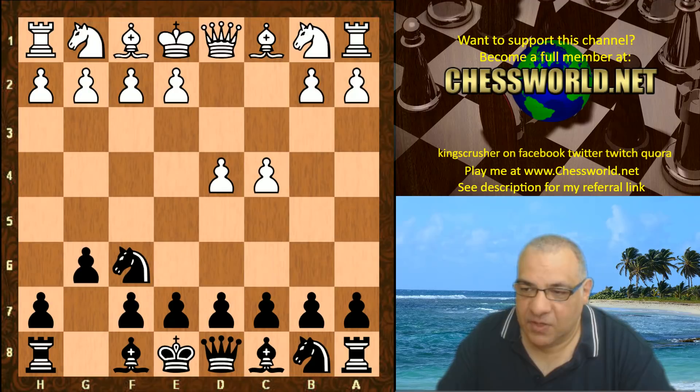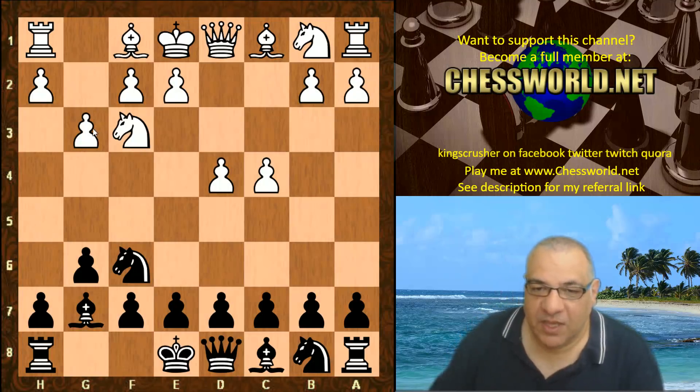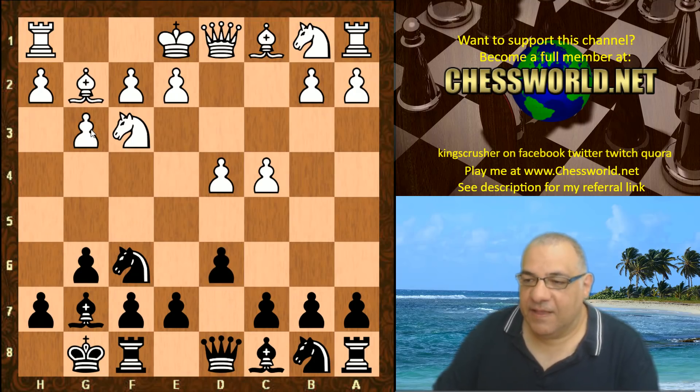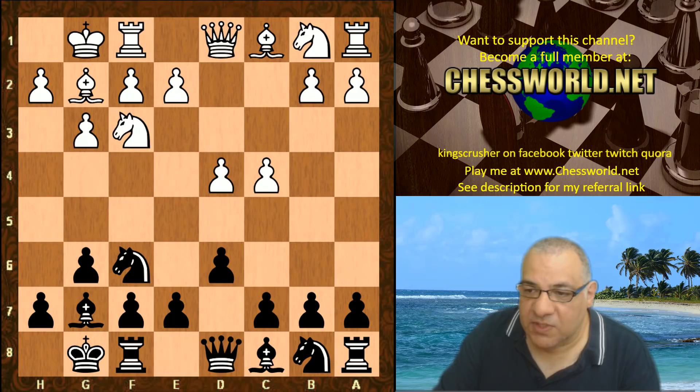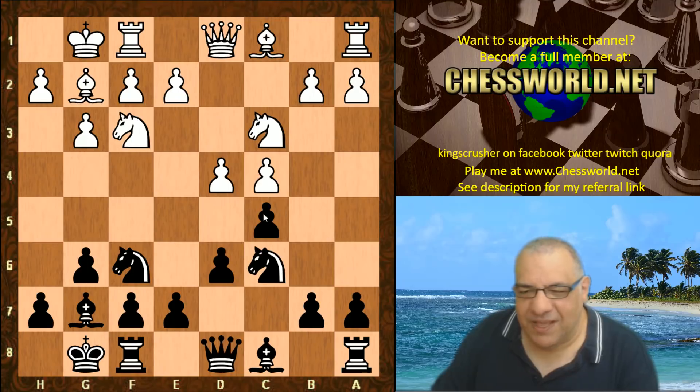g6, so Leela is playing the King's Indian, and this is a really annoying fianchetto variation which I find a lot of difficulty with — getting any kind of direct attacking chess from this position. It usually favors positional players that want to control the counterplay and have a very safe king. Usually white castles, and then we see c5, knight c3, knight c6.